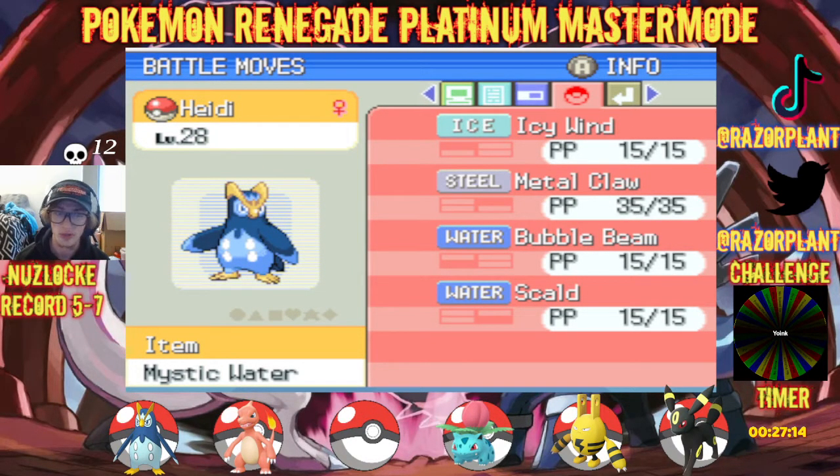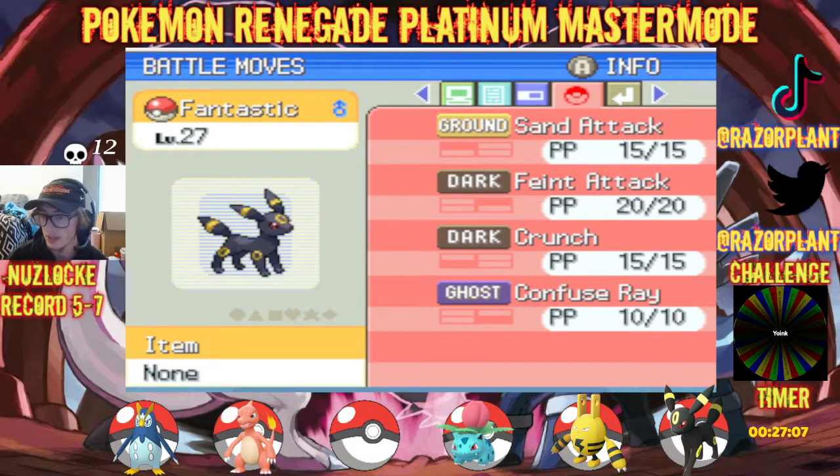We got Heidi, our starter, who's still alive and kicking — I'm surprised. Level 28, Mystic Water, Icy Wind, Metal Claw, Bubble Beam, and Skald is the move set.